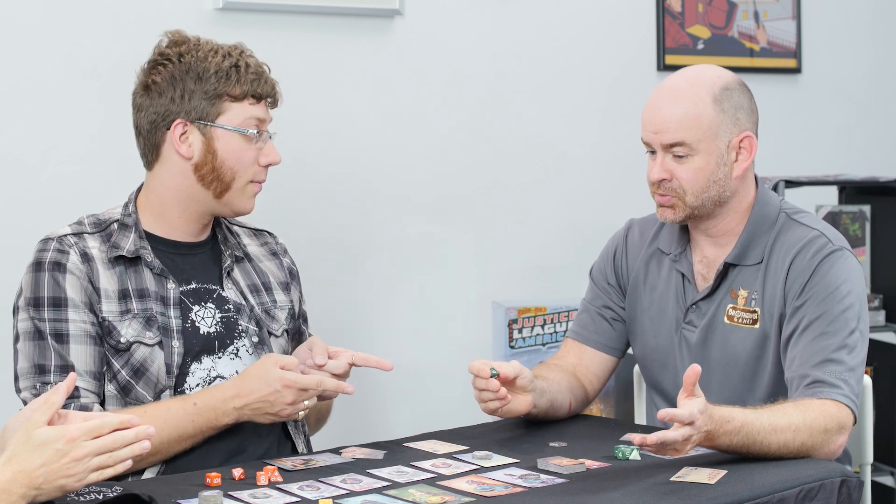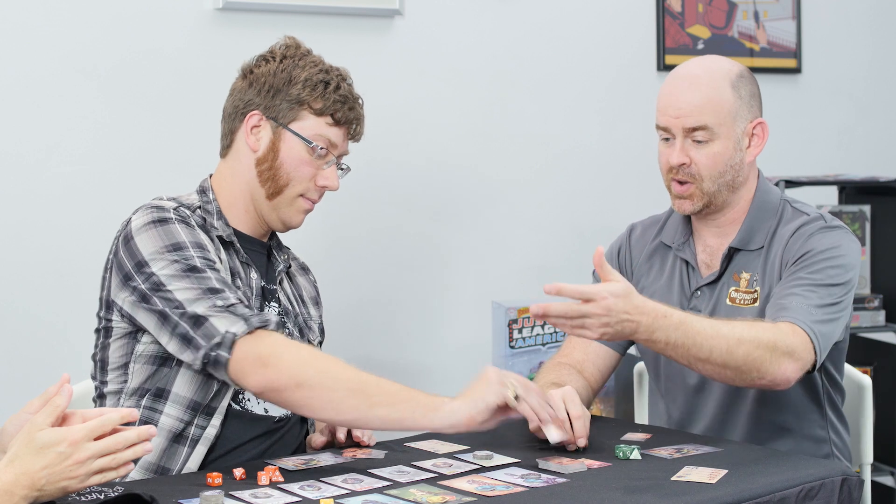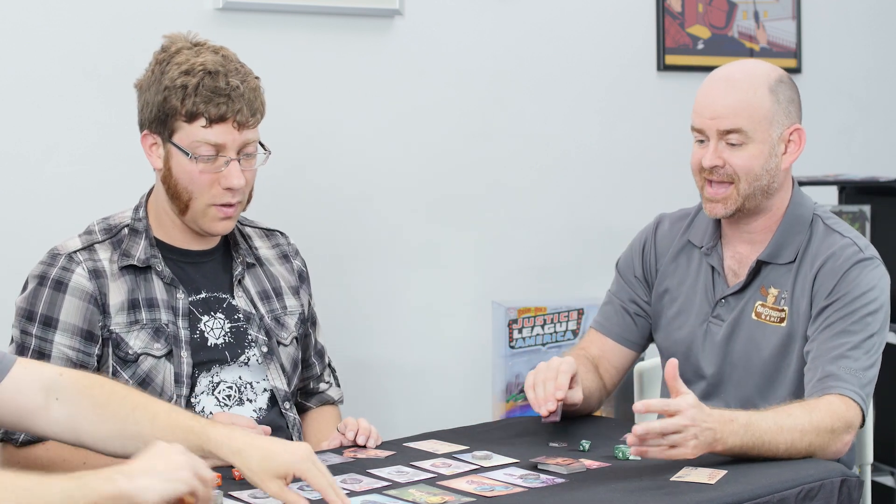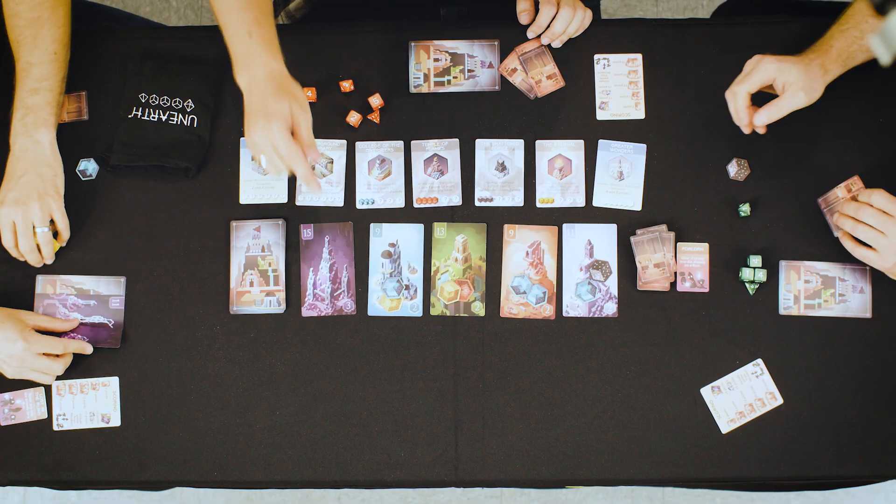We all get to basically take our dice back, but since we're taking our dice back and we don't claim from the actual ruin card itself, we get Delver cards — a consolation prize. So if a ruin was claimed, the winner gets the cards, and the loser gets one Delver card for each die that they had on that ruin. Now we reveal a new one from the ruin deck.